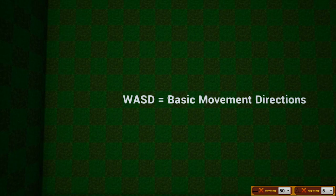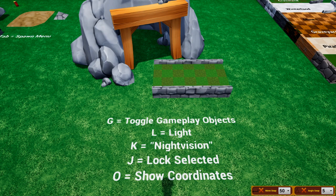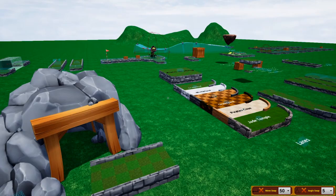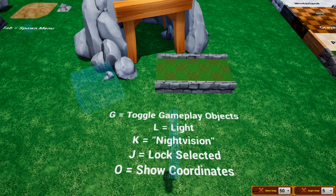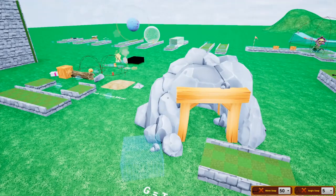Use your mouse to aim, use WASD to move, Ctrl to go down, and Space to go up — that's movement covered. There are quite a few controls you might not be aware of. Press G to toggle gameplay objects, letting you see what a map looks like while playing. Press L to activate the flashlight, which creates a light in front of your camera for darker spots. Press K to turn on night vision, which increases your brightness drastically.